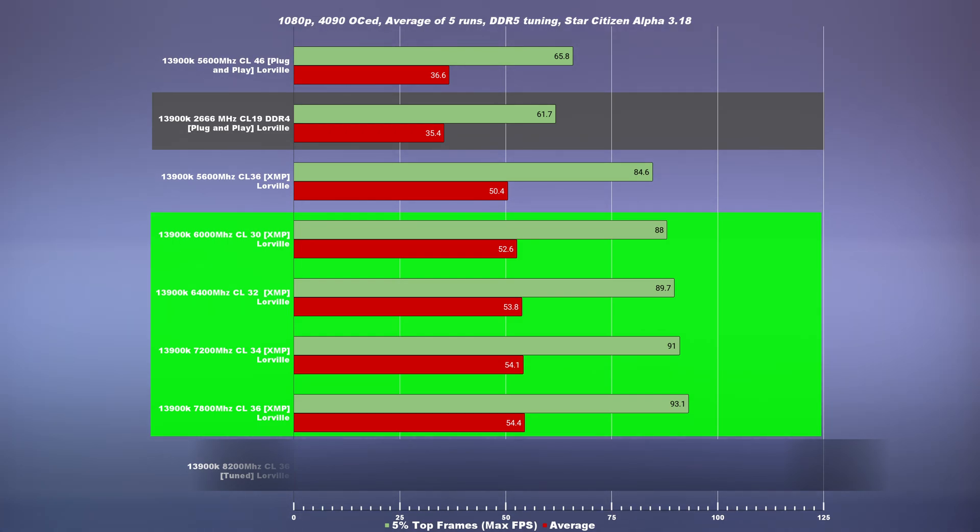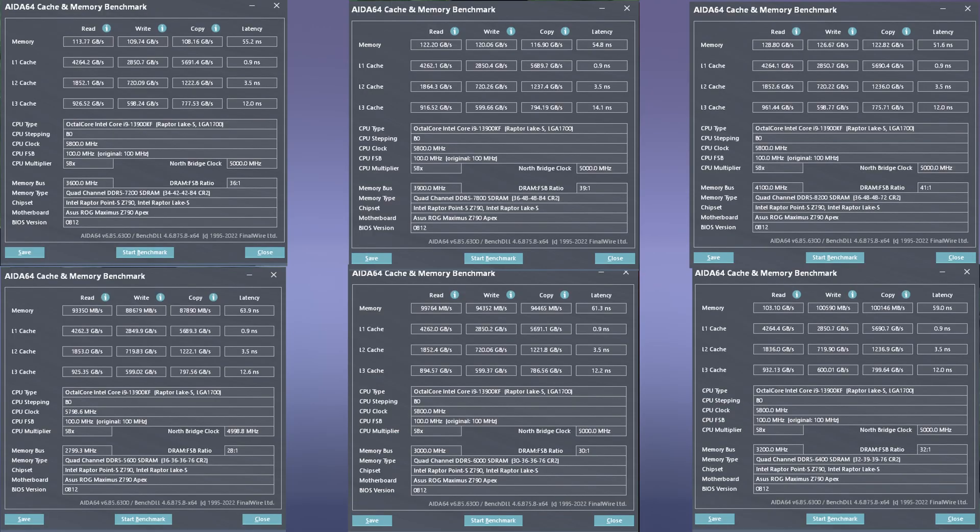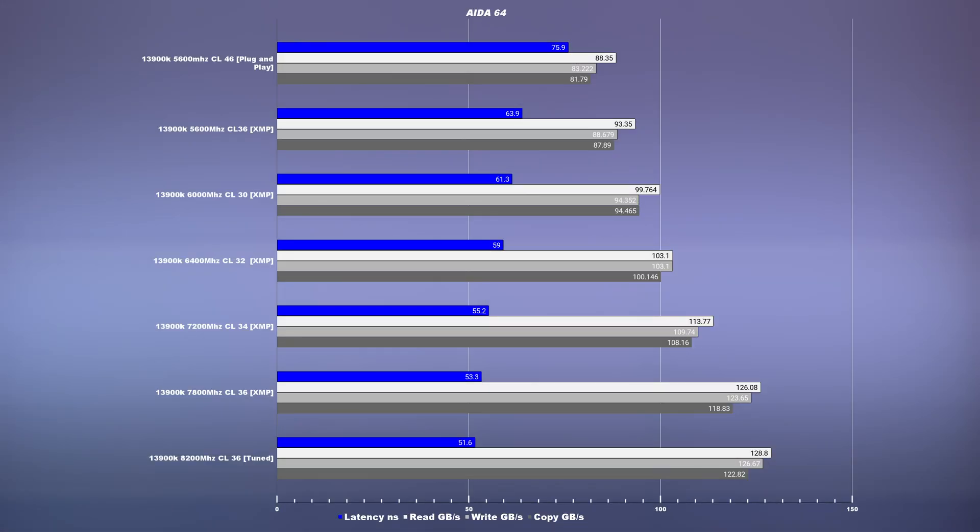This is because as we go to higher frequencies, we're also increasing the CL — the timings are getting looser — and as a result, we're just gradually improving performance with each kit. Looking at AIDA64 results going from each frequency all the way up to 8200 MHz, for each frequency step improvement we're also increasing read, write, and copy bandwidth, while also gradually decreasing the latency. Summarizing the performance indicators from all the AIDA64 results in a graph: blue indicates latency — lower is better — while grayscale shows read, write, and copy — higher is better.